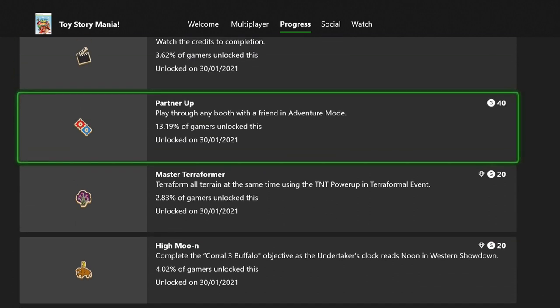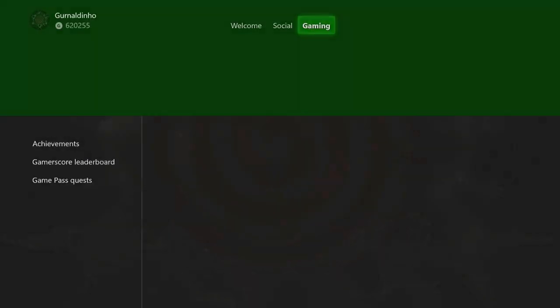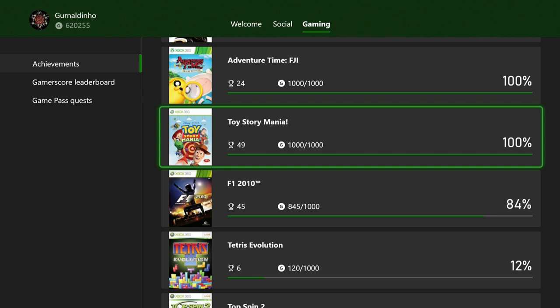For the 'play through a booth in adventure mode with a friend' achievement, just have a second controller ready — when the very first mini game starts, hit A on the second controller to join immediately. I was worried it wouldn't register but it did. Finally, watch the credits in the settings menu — they're only two to three minutes long, easy 20G. Easy completion overall: four hours and 15 minutes, perhaps a bit less if you research achievements beforehand.